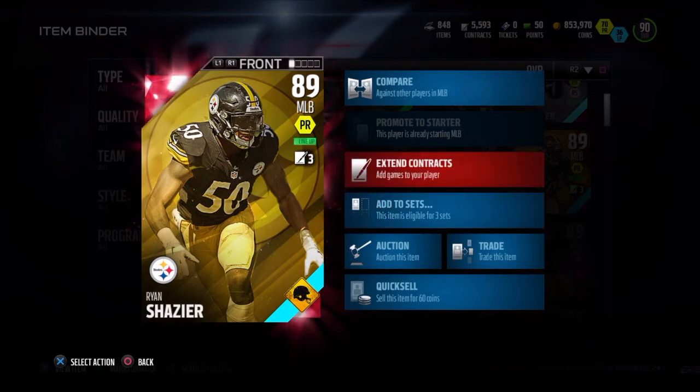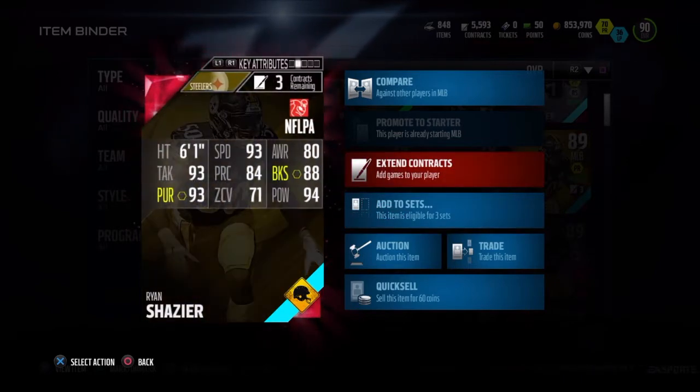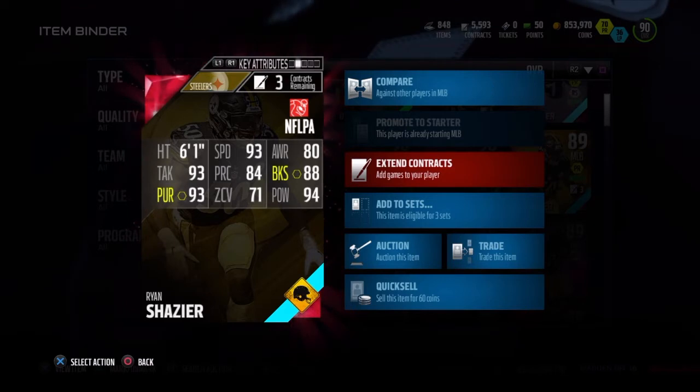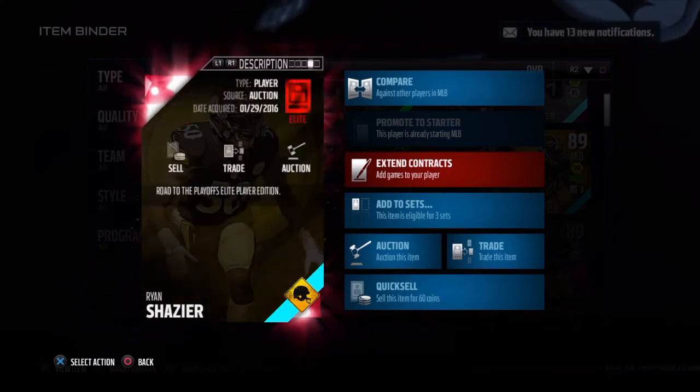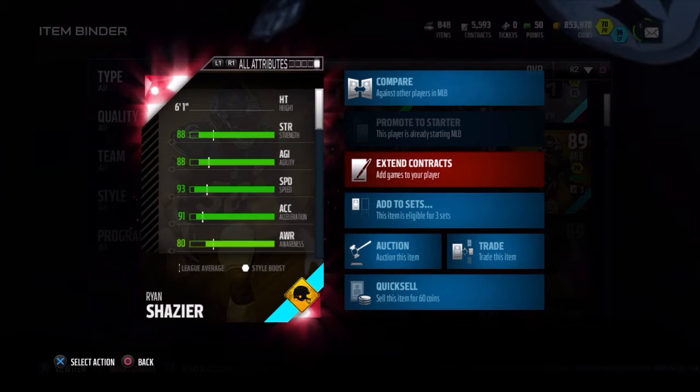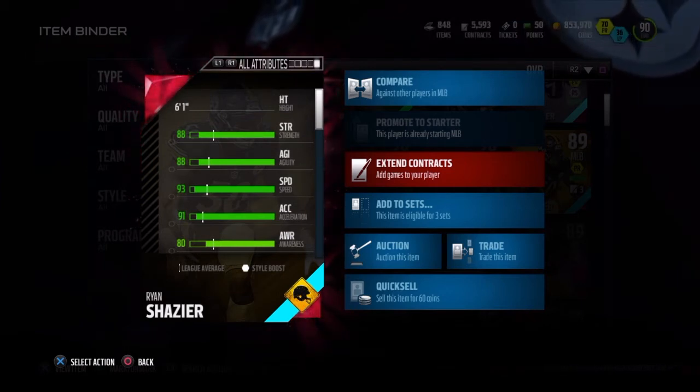He's a middle linebacker, one of the best middle linebackers I believe in the game right now for usering. He's 6'1", 93 speed, 93 tackling, 93 pursuit, 71 zone, 94 hit power, 88 block shed, 84 play recognition, and 80 awareness. This card is just truly amazing. He has nice strength — 88 strength to go along with his 6'1" height.